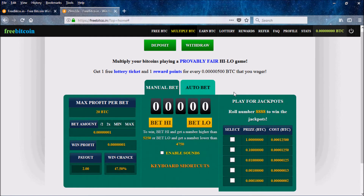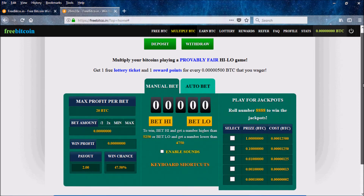This game is called Bet High / Bet Low. If the number rolled is higher than five thousand two hundred and fifty, you bet high; if it's lower than four thousand seven hundred and fifty, you bet low. If you get it right, you win Bitcoin. For example, if you had one Bitcoin and you bet it on high and won, you'd have two Bitcoin — you double it. If you bet 0.25 and it comes in high, you'd have 0.50, because you win the same amount you wagered.